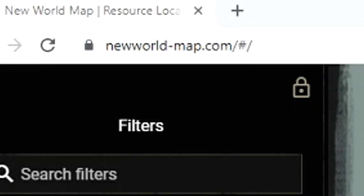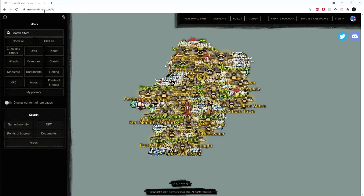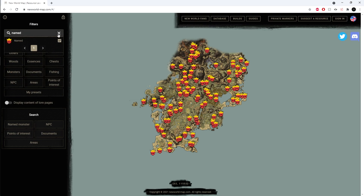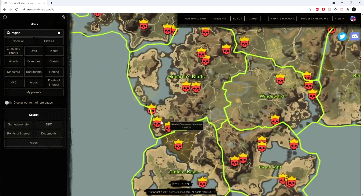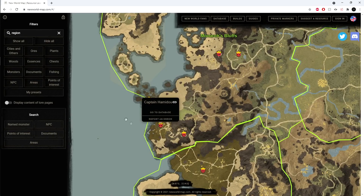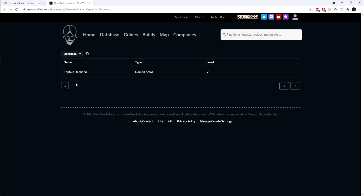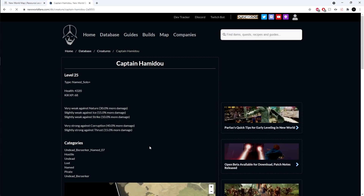In order to find elites on the map, follow these steps. Go to newworldmap.com, navigate to the search filter section, and click on hide all. Go to the search bar and type in "named" for the elite monsters to show, and "region" for the separation of regions for easier elite finding. After seeing all of the elites on the map, click on an elite that matches your level. For example, if I were level 26, I would click on level 25 elites, as they will most likely drop an item that is my level. After clicking on an elite, select go to database. Next, click on the elite that is named. Lastly, navigate down to the drops.